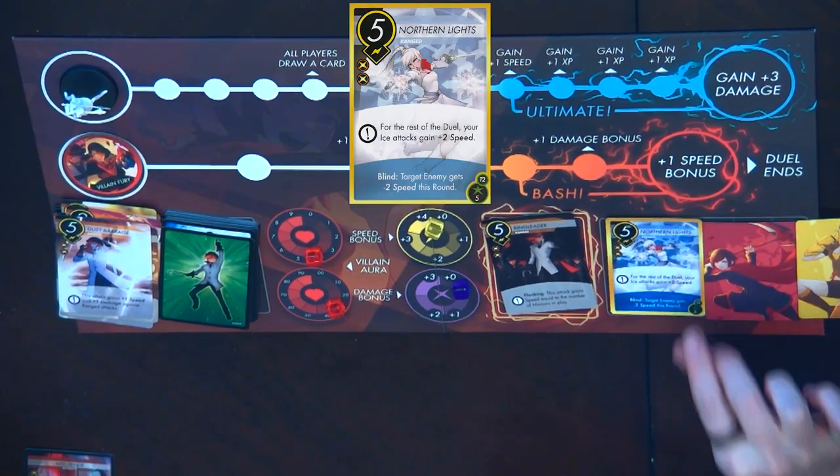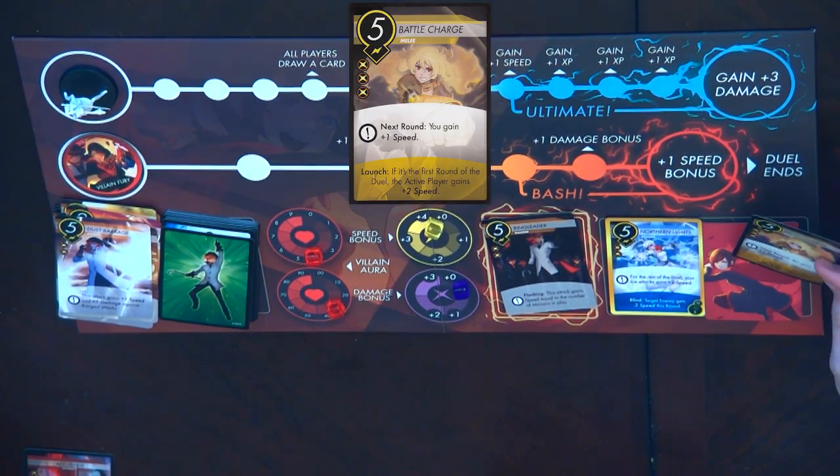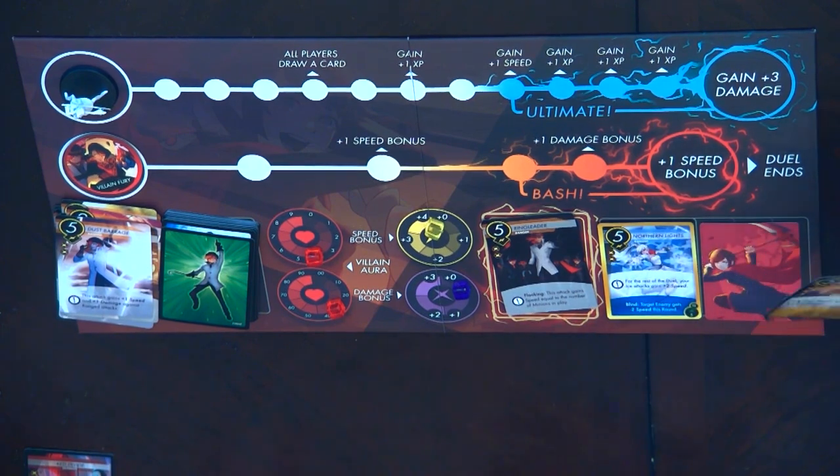Eric plays Northern Lights at speed five. Since Eric is assisting, the active player gains plus two speed since it's the first round of the duel. The game continues into another round of combat with the group working to reduce Roman's remaining hit points while managing new henchmen threats.